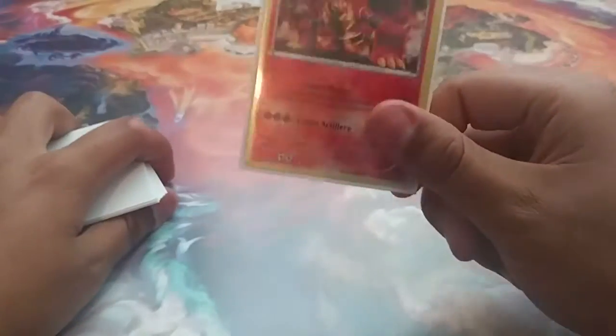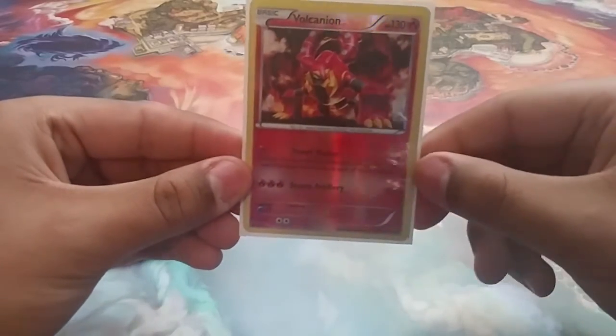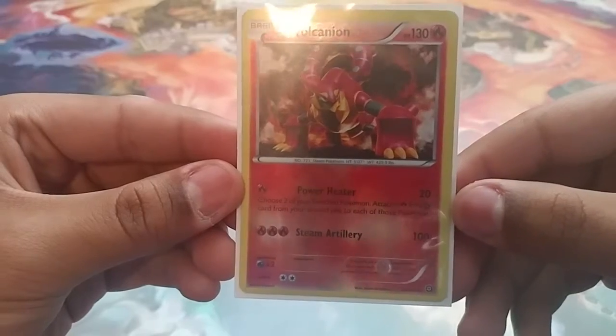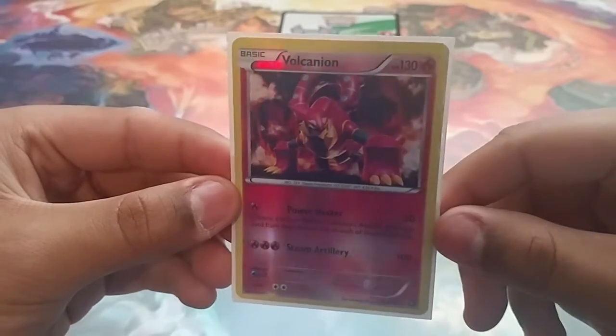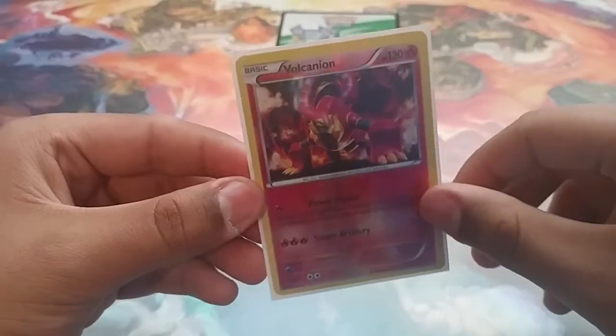We run 1 copy of Baby Vulcanion, because you just got to have that fallback plan. For 1 Fire Energy, Power Heater does 20 damage and attaches 2 Fire Energies to your benched Pokemon. This is good for just late game, or at the beginning if you start out with it — it's just a good way to set up.